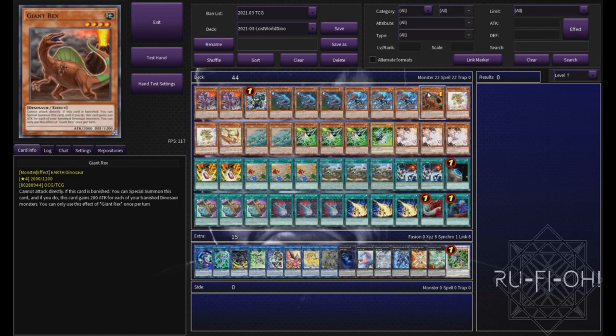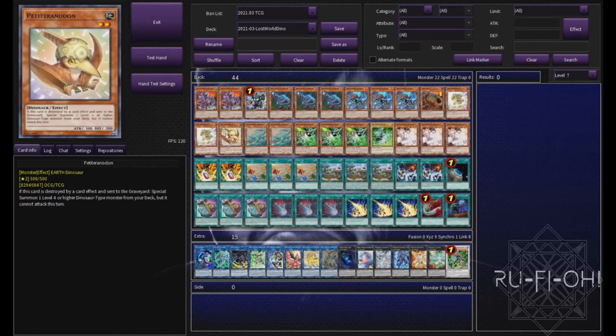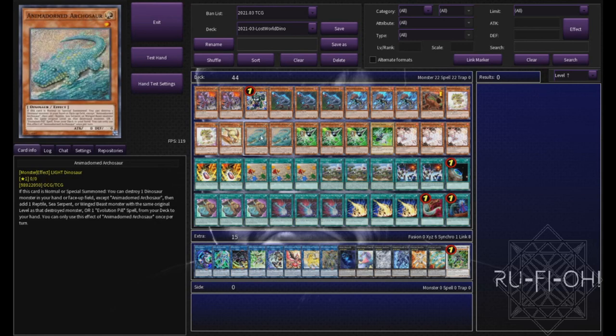A single copy of Giant Rick. Some builds aren't running this anymore, but honestly I think this is a really good option, particularly a good insurance policy if you need to go first as a way of getting a free rank four onto the field. Onto our babies here, we've got two copies of Baby Cerasaurus and one Petit Pteranodon. We're not running the True King build where we used to run three of the babies, so two babies and then the one Petit Pteranodon is more than enough in this particular build. And we have two copies of Animadorned Archosaur. This card is absolutely insane and part of the reason that this deck has absolutely taken off in the last few formats. Two copies works really nicely. You want to ideally special summon it from the deck, but in the case that you don't see Soul Eatin' Overwrapped, this is a perfectly good normal summon in its place.